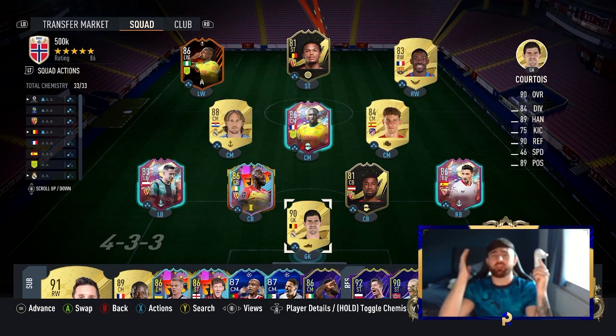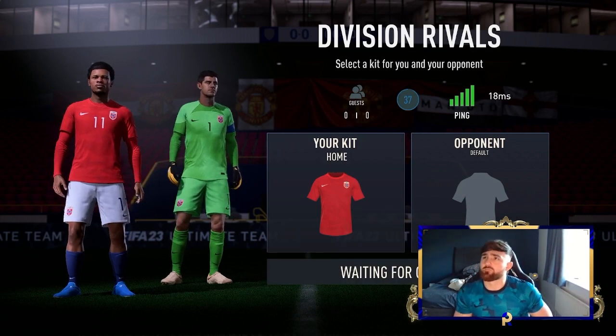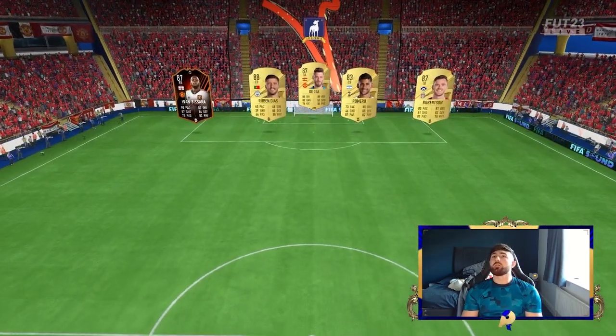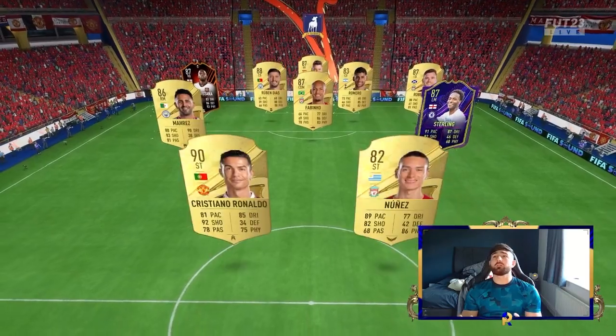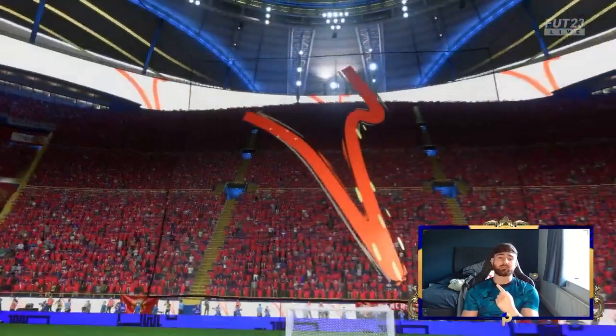So we've managed to make the team that's more sweaty than your nan watching me have a gym sesh, and we're going to smash someone's back doors in. He's 500k — you can brutalise any team in division rivals. Let's take a look at the opponent's team. Ronaldo and Ronaldinho — absolute neek, we're about to pummel him.